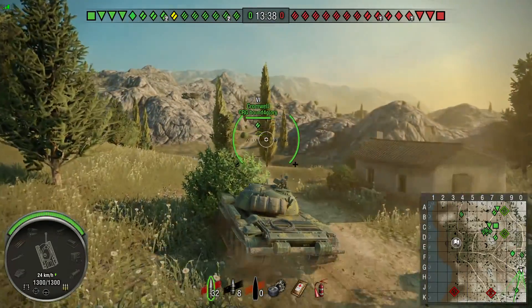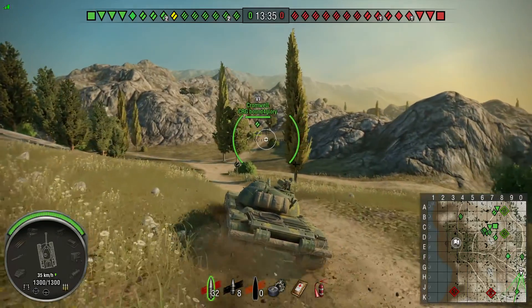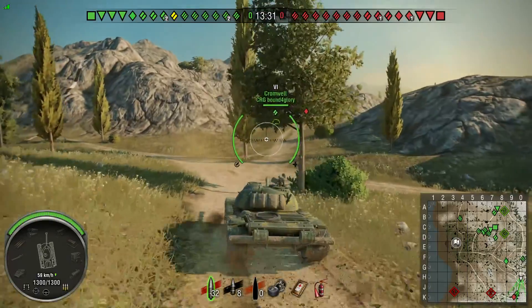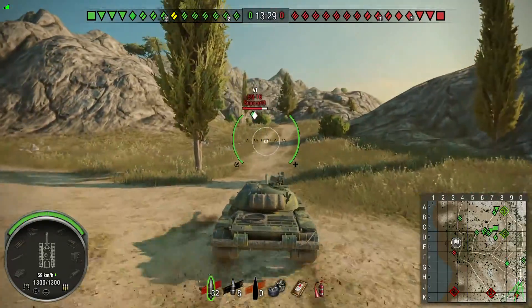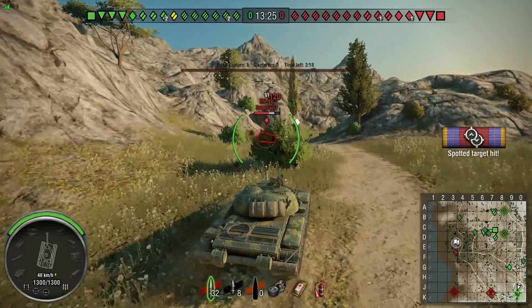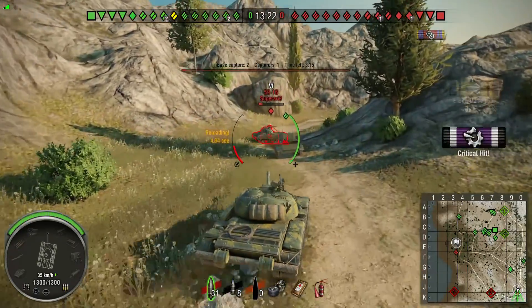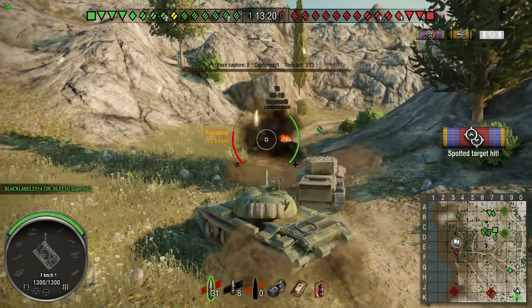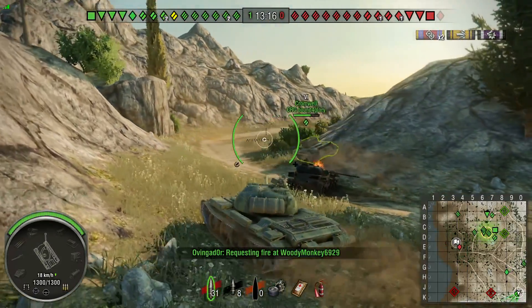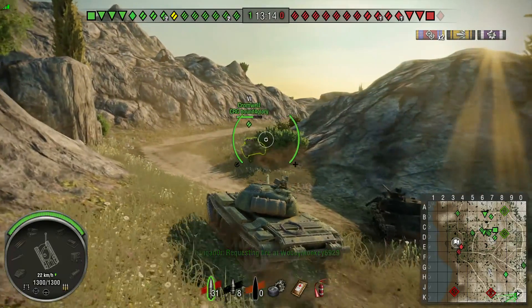Looking at the mini map, nobody's really heading for the flag, but we've got plenty of people sitting up on that ridge who are close enough — they can get to the flag if needed. So we have a 59-16 who looks like he was going to attempt to flank us. We put a rather quick end to that plan.